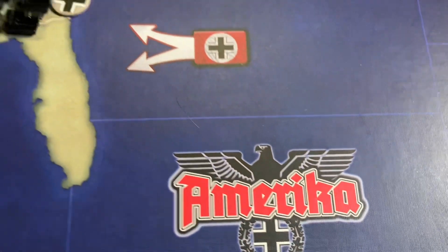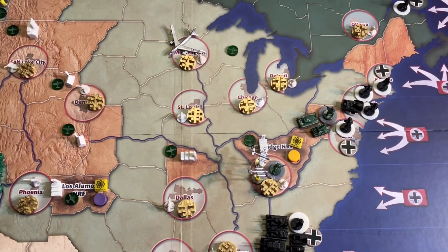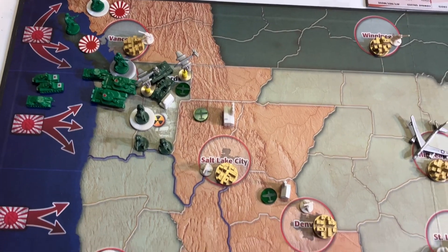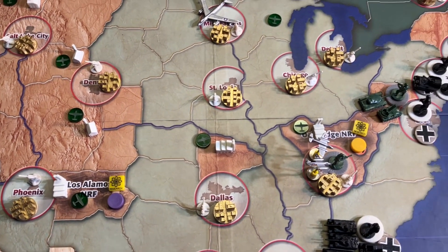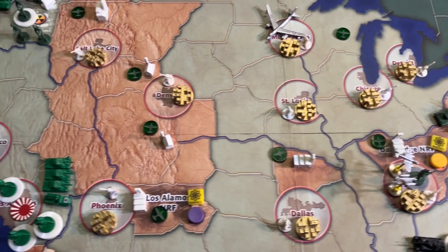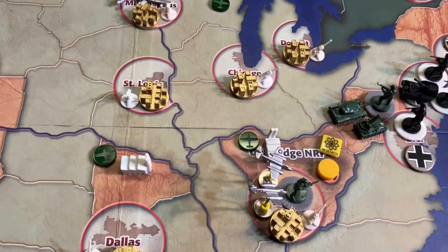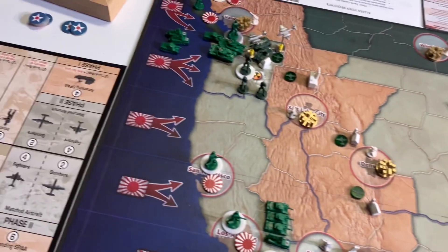Welcome back, it's Captain G. At the end of round one, the Axis have started off with six cities that the Allies had left undefended so they could concentrate their defenses around their nuclear facilities. That strategy is working out for them in that they've already achieved one of the three technologies — they rolled a one up in the Pacific Northwest. So if they roll a one or a two in Los Alamos or Oak Ridge, they'll be able to start dropping nukes on the Axis. But the Axis did capture six cities.